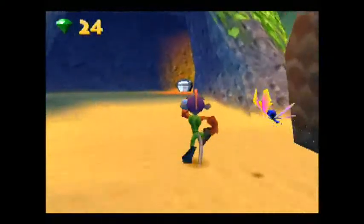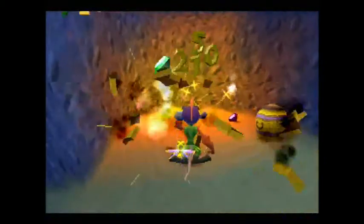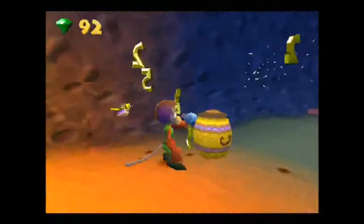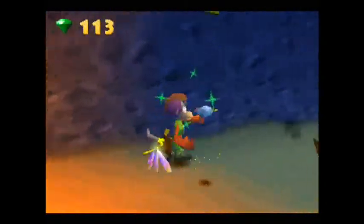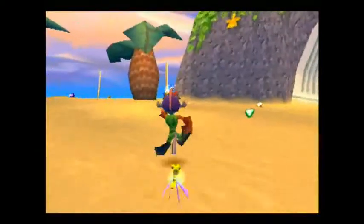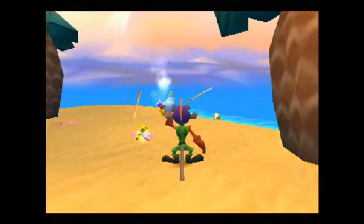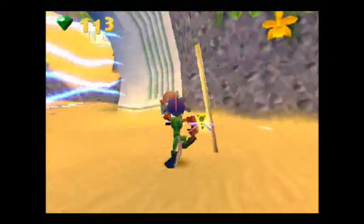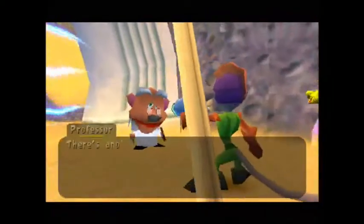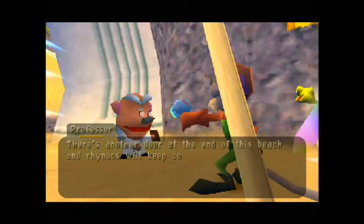The level layout is exactly the same as the original, but as I said there will be quite a few dialogue defects and some weird glitches to go along with that if I can find them. Kill the enemies first as usual and talk to that guy. There's another door at the end of this beach and Rhinox will keep coming out until you shoot the red panic button.